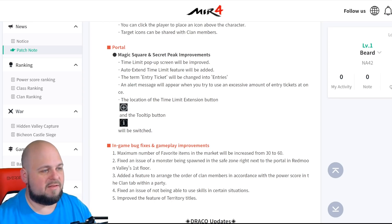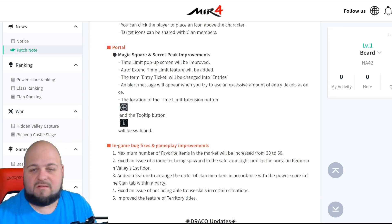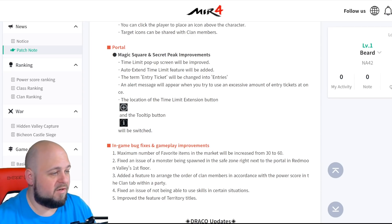You don't want to have the ability to just say 'I'll use eight tickets' — that could be very bad, especially if you die or disconnect. You don't want to be AFK and then disconnect or die. The description says the term 'entry ticket' will be changed to 'entries' and an alert message will appear when you try to use an excessive amount of tickets upon entry.